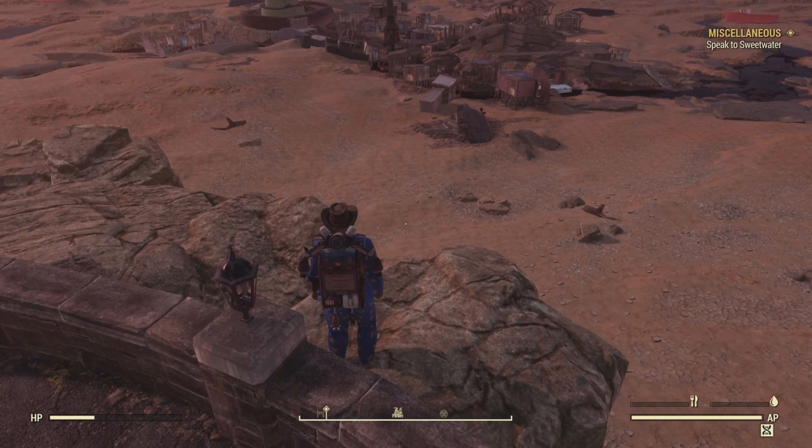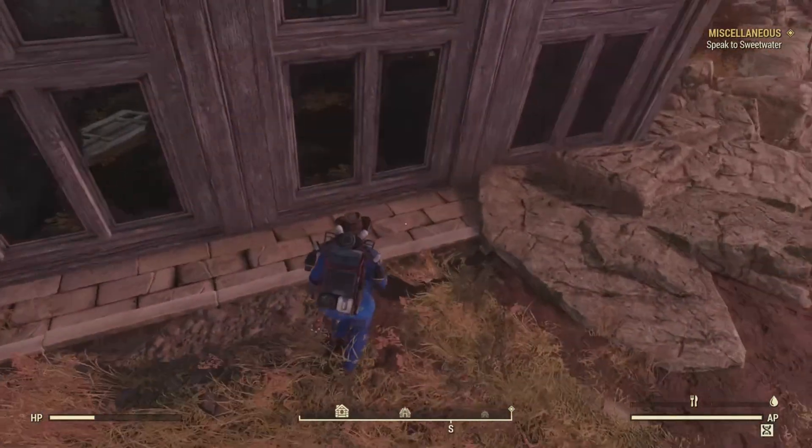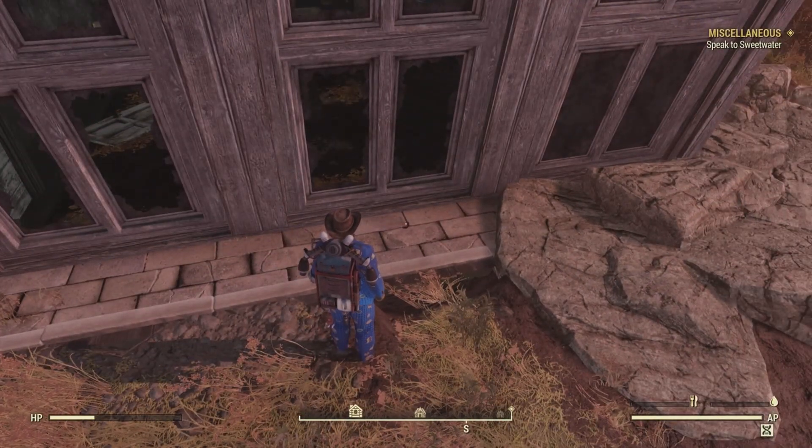The next potential bobblehead location is on the northern side of the exterior, by the broken window and pool table. Right over here — if there was a bobblehead it'd be right outside this window. Unfortunately, no bobbleheads this time.